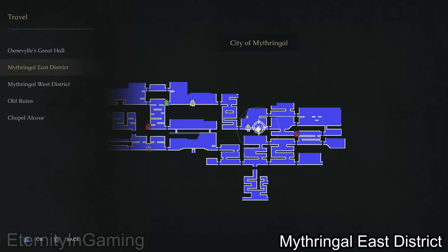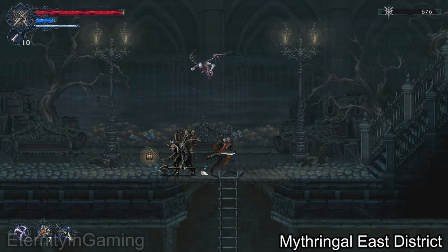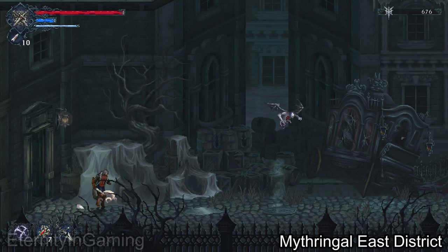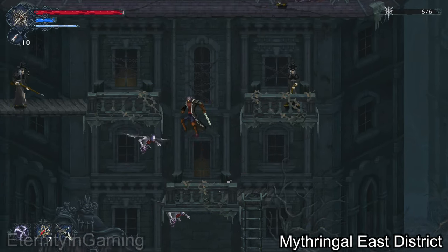Hello everyone. I'll be starting from Mitrangal East District, the closest altar. For now we're just going right. In this area, if you go more to the right, there'll be a locked gate.